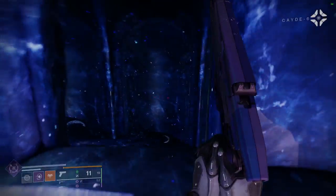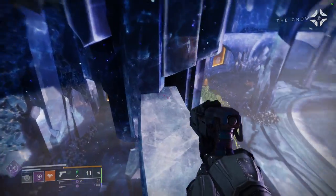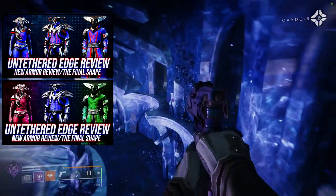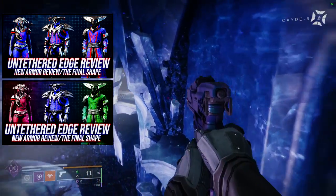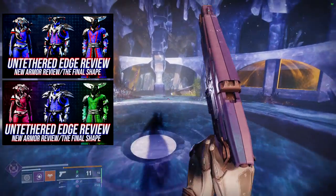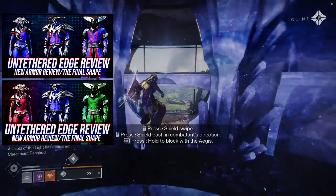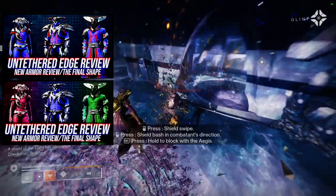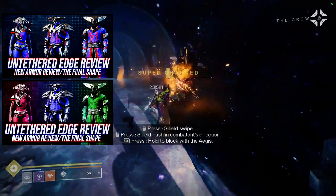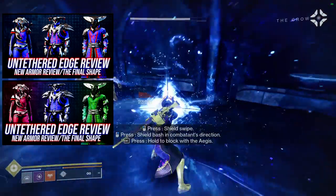For today we're going to be looking at the warlock fashion sets for the Untethered Edge sets. We've already reviewed the armor and done a shader video — both linked here. I go really hard on the warlocks, specifically the chest piece and the helmet, for like a good 10 minutes on that armor because it's just terrible, absolutely terrible. For the shader video we go through all the shaders I currently own, specifically my favorites, because if I go through all of them I genuinely fall asleep.